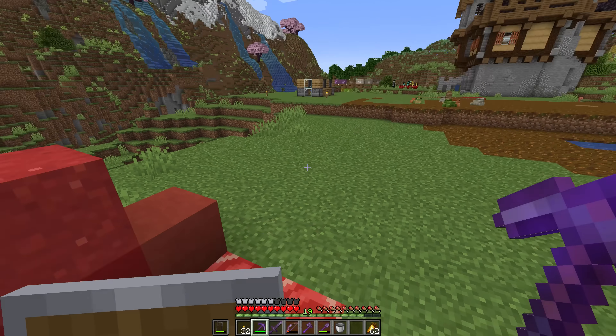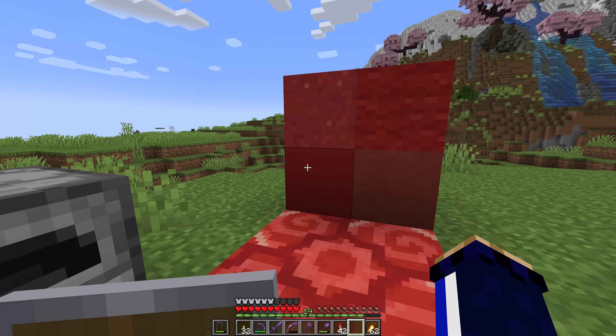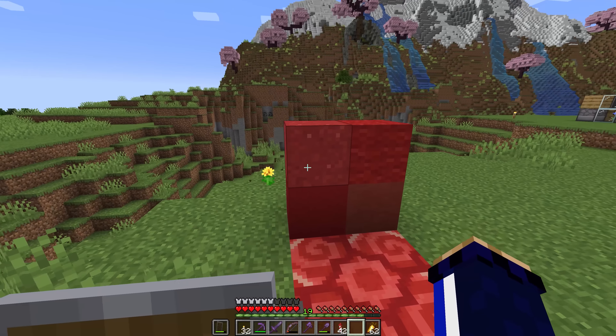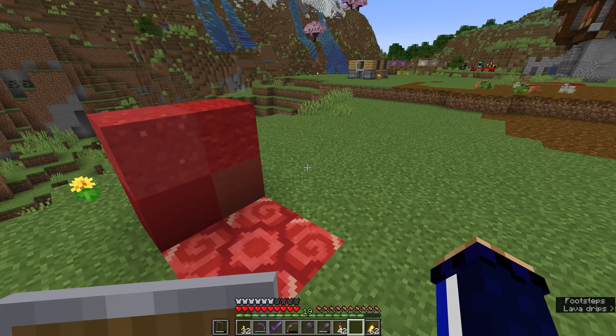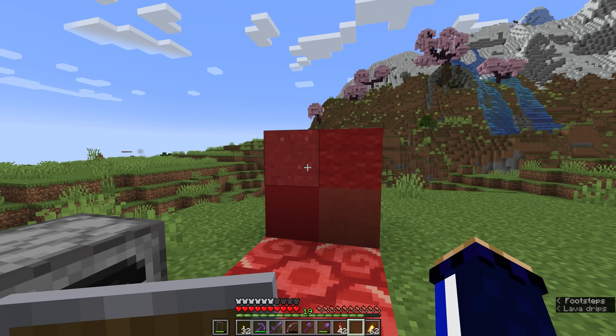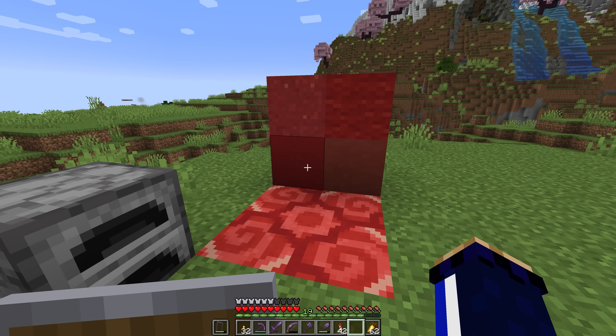I'm going to bring red wool over because this section could use it for comparison, since wool is another material available in 16 colours. And once again you'll see how different red wool is to each of these other colourful blocks. While you might consider some of these interchangeable in builds — especially from a distance — they each have their own subtleties which are important to know for building.